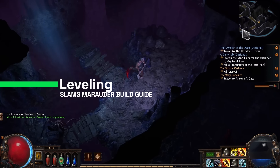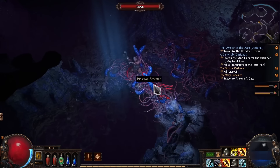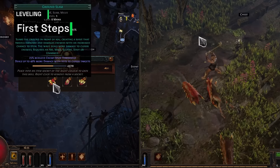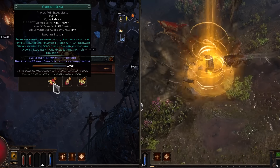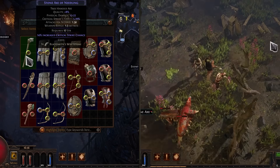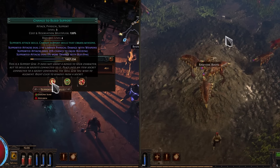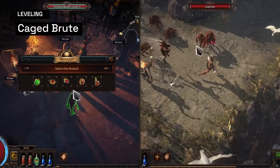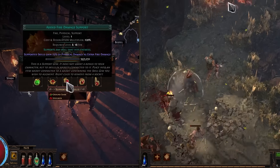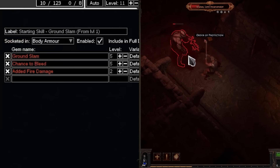Now I want to explain the leveling process. We are going to feel much better after we get Thunder, and we get Thunder right after we find the Merveil location — so around level 12 you should already be playing with Thunder. The first step is just to keep Ground Slam as your reward, because Ground Slam is a decent skill to progress with. After that, try to buy a two-handed weapon — a two-handed mace or two-handed axe. After the Mercy mission, get Chance to Bleed support, because it's a very good support for the start of the game. At the Caged Brute, you will be able to get Added Fire Damage support as your second support, leaving you with Chance to Bleed, Added Fire Damage, and Ground Slam that you later replace with Thunder.